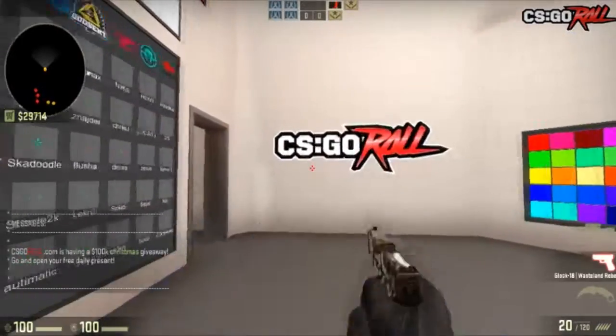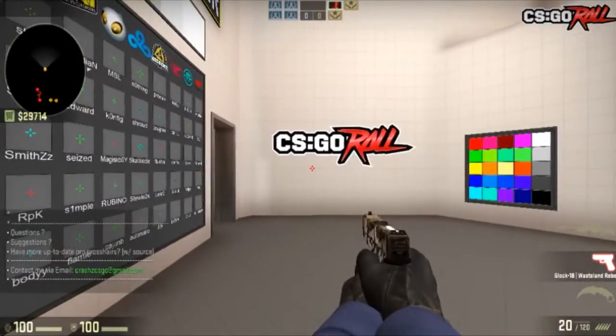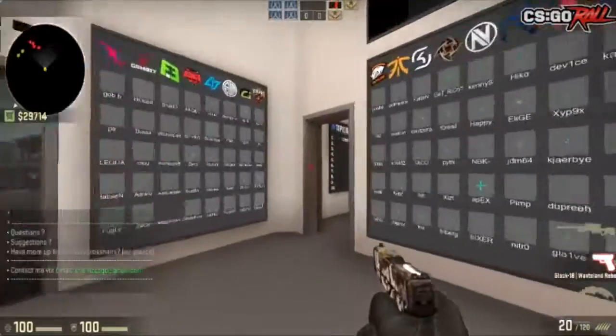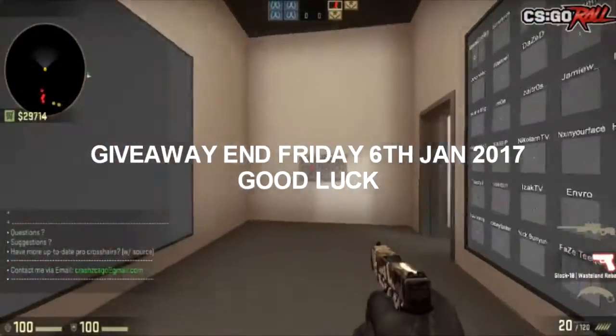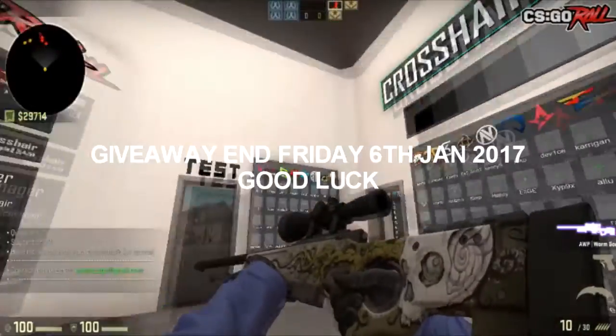I'll pick a comment, check if they liked the video and if they're subscribed. I will then comment on your comment saying congratulations, you have won — please send me a trade offer link and I will send you the AWP Wormdroid.